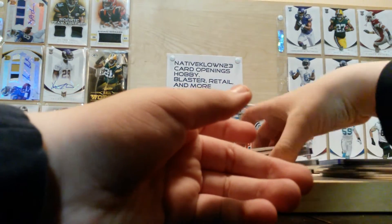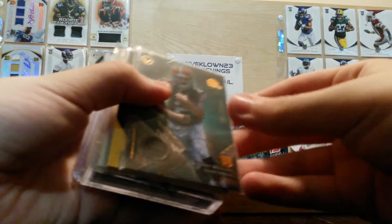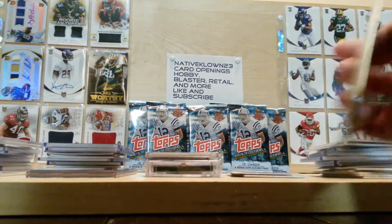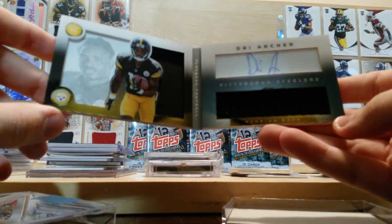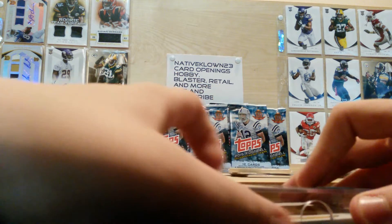And Marquise Goodwin. 2015 Panini Donruss, Lamar Miller. 2014 Topps Valor, Johnny Manziel Patch, 25 out of 25. Green Bay Packers, Scott Wells. And I got this Dre Archer 2014 Panini Playbook card — I'll open it up. It is numbered out of 299. I pulled this on a video, so check that video out if you haven't — 2014 Panini Playbook Box Break.